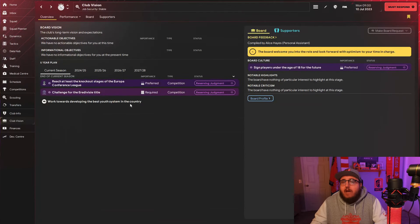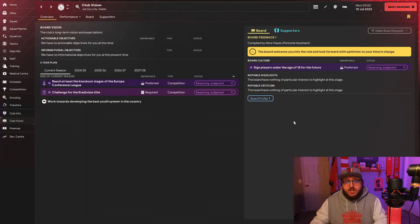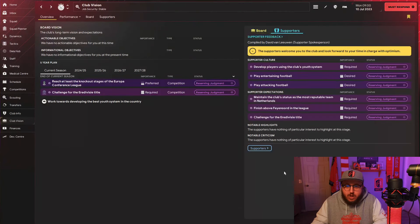Speaking of club vision and expectations, that's where I go next. What am I being required to adhere to in the first season? The board wants us to challenge for the league title and to reach the knockout stages of the Europa Conference League. Both are very doable, especially with the amount we have in the transfer budget, because we can bring in some reinforcements and make the team even stronger.